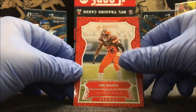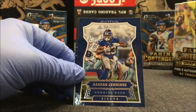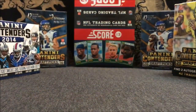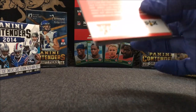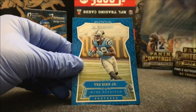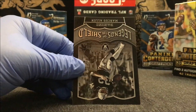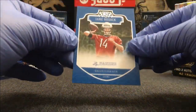Cecil Shorts, Joe Haden, Kamar Aiken, Richard Sherman, Michael Griffin, Rashad Jennings. Ooh — JJ Watt foil! Really nice card right there. And Braxton Miller rookie, another Texan. Doing really good for this Blaster — I'm paying 16 bucks. Two numbered cards already and an auto. Really, really good. Matt Ryan, Jeremy Langford, Tevin Coleman Jr., Odell Beckham, Julius Thomas, Cam Newton — oh, that's a nice card. Legends of the Shield Marcus Allen insert. And Jake Ruddock rookie.